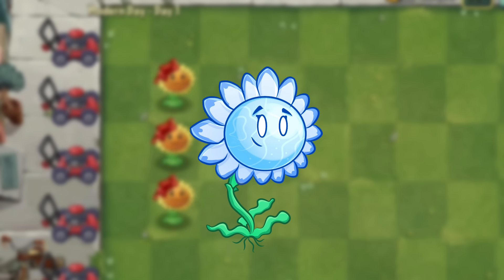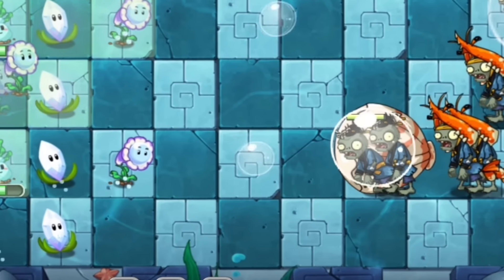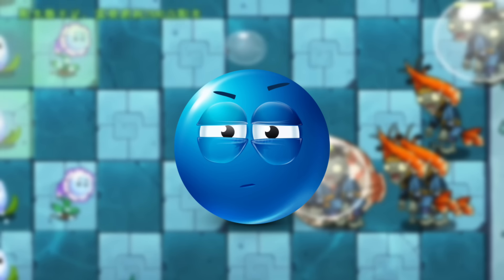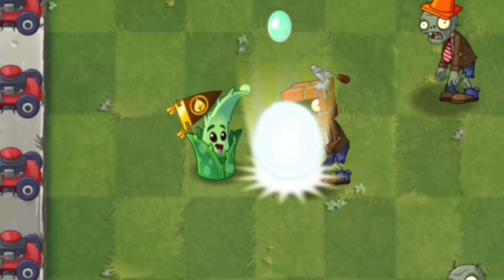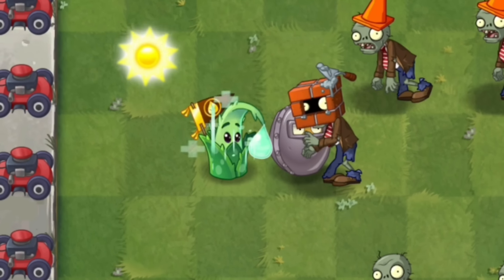Next we got Aqua Bloom, an aquatic form of Sunflower. She closely resembles Bubble Flower from Plants vs. Zombies Online, as she also releases giant bubbles that can stun zombies. Unlike Bubble Flower, whose primary function is stunning zombies, Aqua Bloom focuses on protection. She releases bubbles that act as shields for nearby plants, with a cooldown of only 6 seconds.